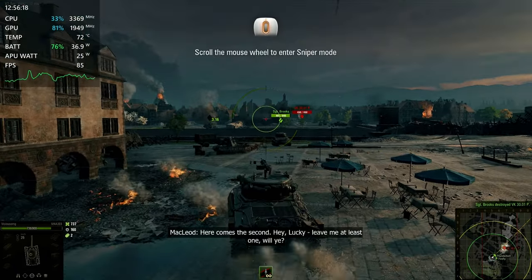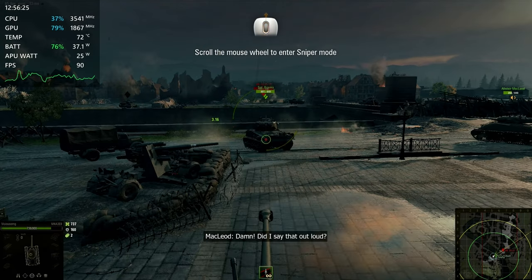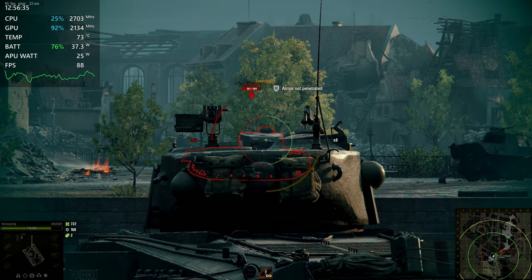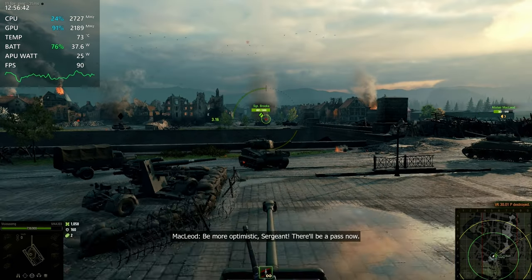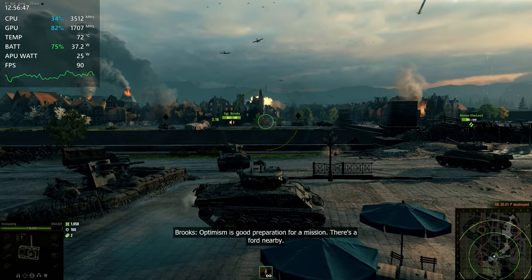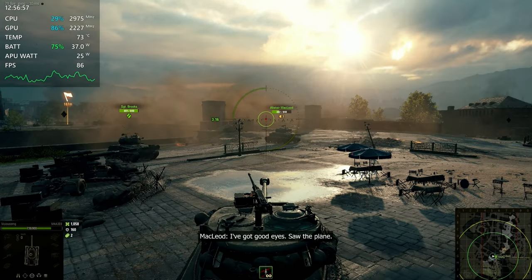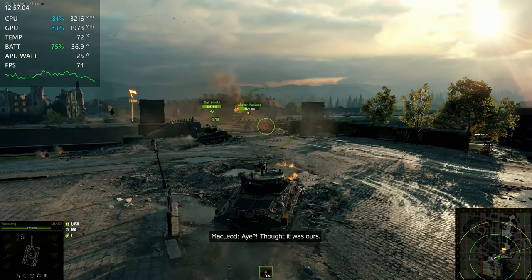There comes the second one. Hey Rocky, leave me at least one, will you? That's the first time hearing you begging for a target. Did I say that out loud? The bridge is blocked, we need to go around. There's a ford nearby. You're a damn fortune teller — how'd you do that? I've got good eyes, saw the plane. And then why didn't you warn us? That was the enemy. I thought that was ours.